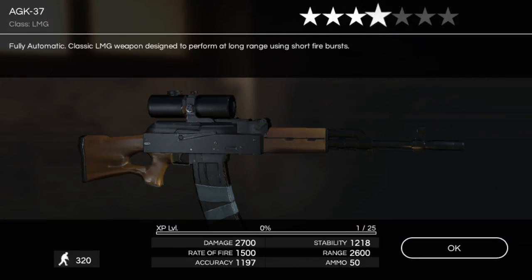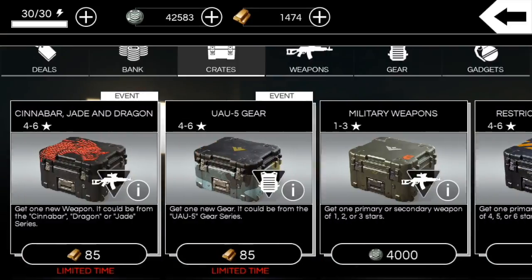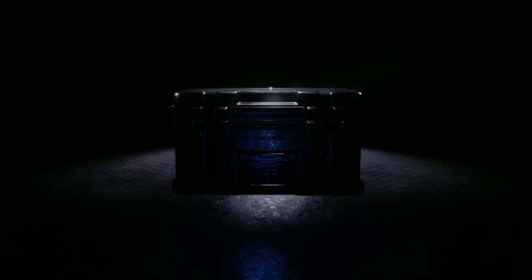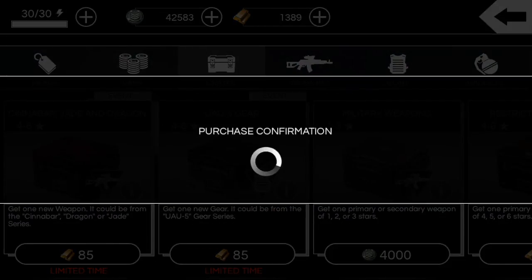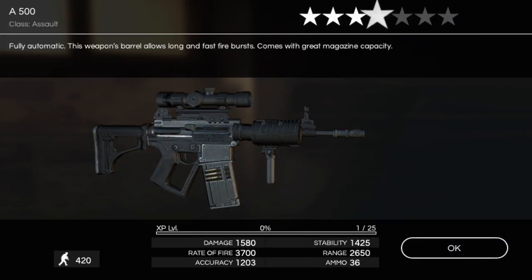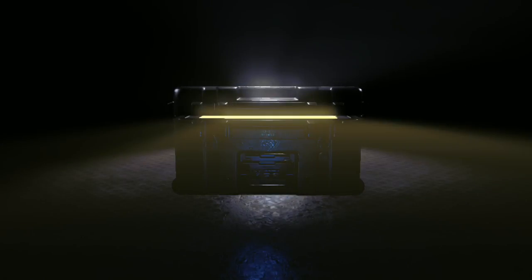There's a shorter one — four-star AGK-37. You can see how much shorter the barrel is on that one. Keep breezing through. Four-star Nox K Dragon — not bad, might be able to use that, not sure.